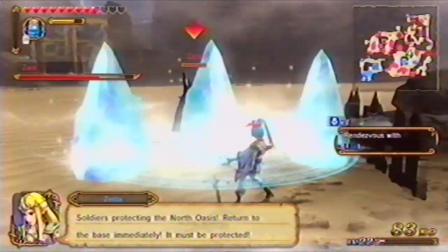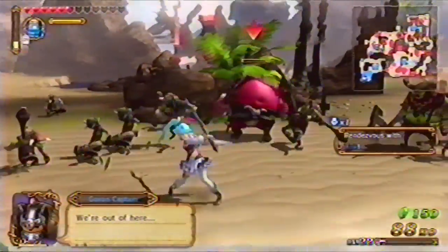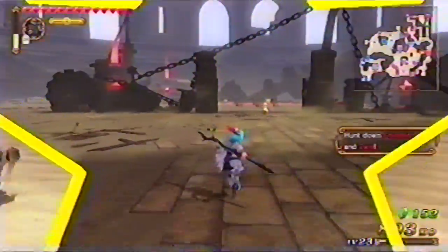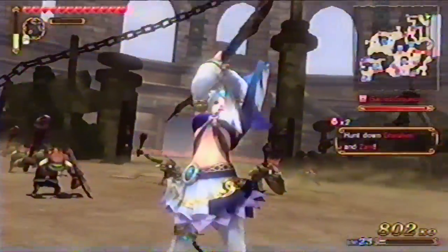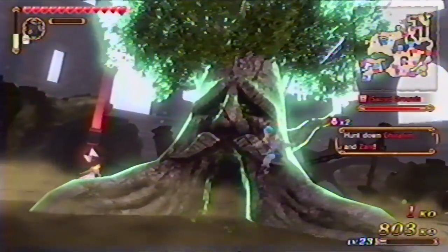Don't leave your allies alone. Ignore Zant for now. Even Link has a tough time surviving out in this desert heat, so stick with your friends to keep up their health and morale. The final confrontation with Zant and Ghirahim is in the Northeast Fort. They fight much like before, but don't underestimate their combined power. Hang in there and fight with courage.